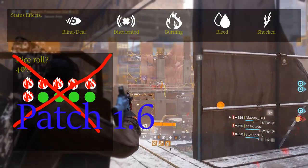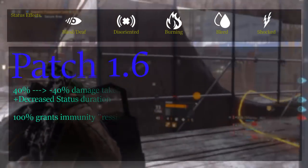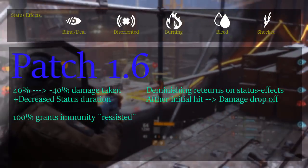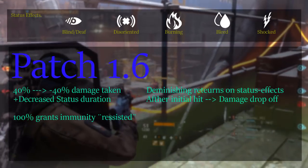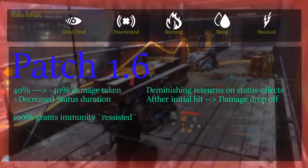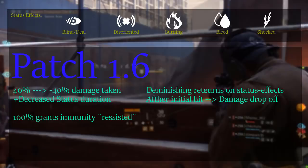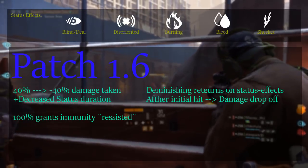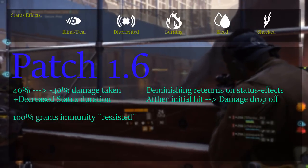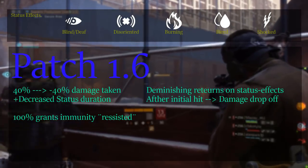This was too random, so in patch 1.6 resistance bonuses lower the effect of the status effect by its percentage instead of just cancelling it out. Minus 40% resistance means minus 40% less burn damage and duration — it doesn't only affect the damage, it also affects the duration. And if you make it up to 100%, it actually cancels it out and anyone trying to apply it to you will see a resisted message in the combat text.